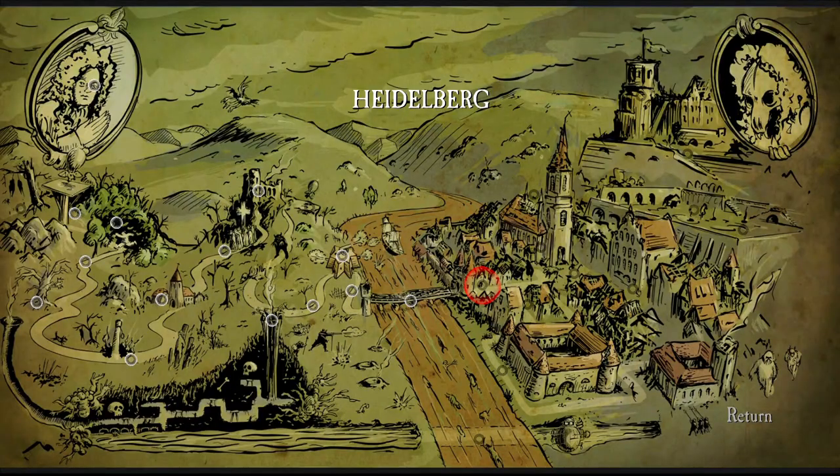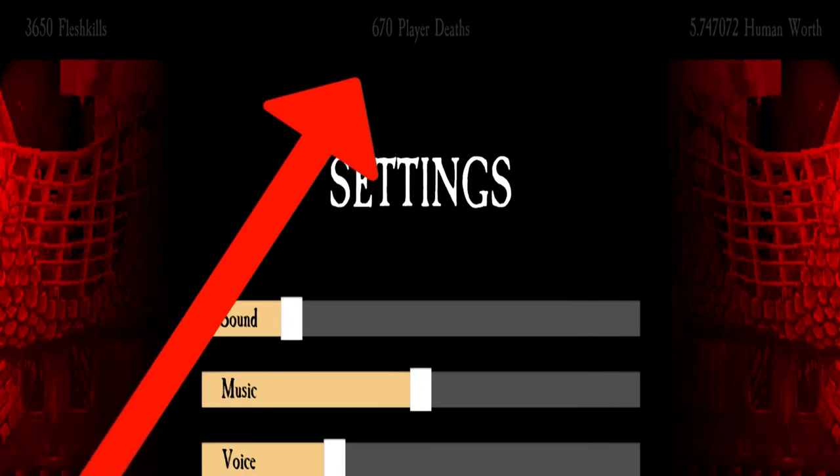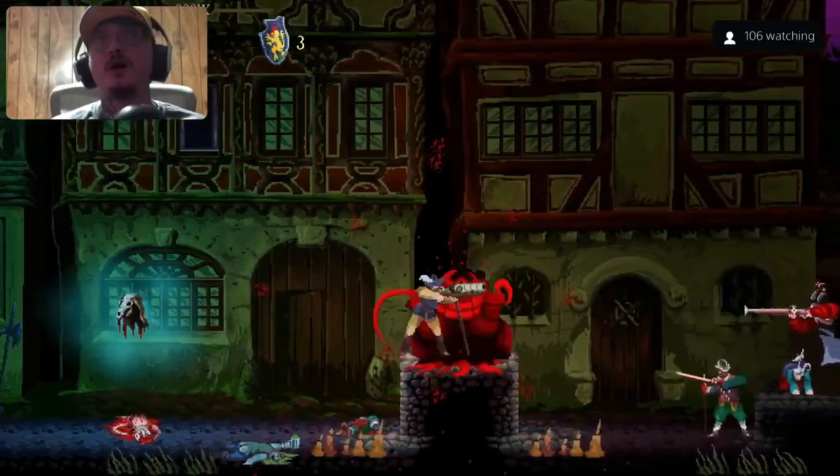Each checkpoint basically feels like its own boss, and the intensity of trying to reload your musket while your enemies surround you is incredibly intense. I consider myself pretty decent in the 2D platformer genre, but in the roughly two to three hours it took me to complete Heidelberg, I died a total of 670 times.